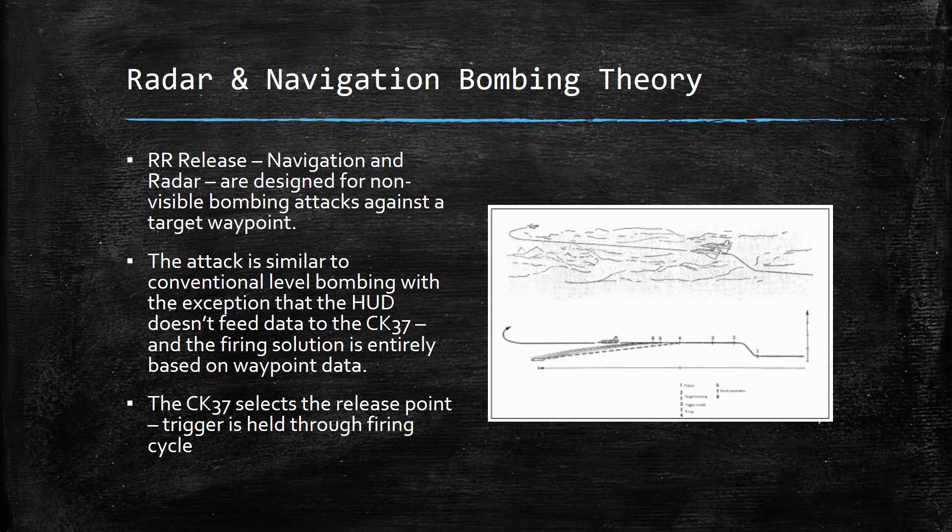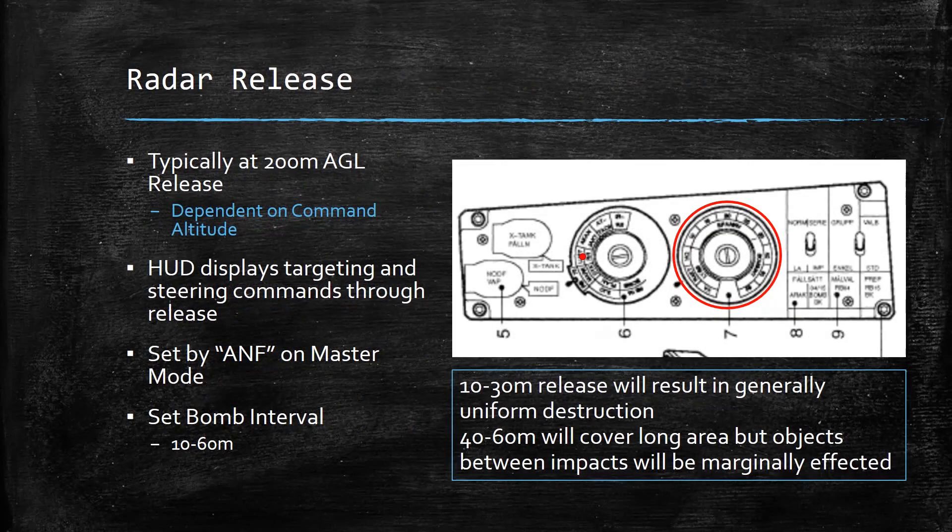The CK-37 does select the release point, and the trigger is held through the firing cycle. For radar release, you're typically going to release at around 200 meters AGL, dependent on the command altitude set in Mission Editor — lower is probably better. The HUD displays targeting and steering commands through the release. It is set by mode ANF in the master mode, and the bomb interval is between 10 and 60 meters.